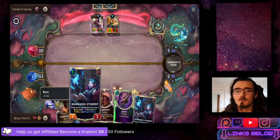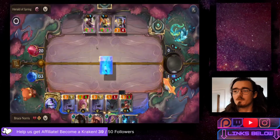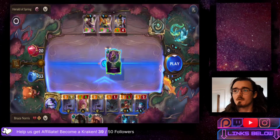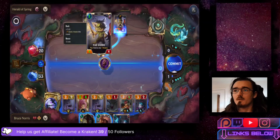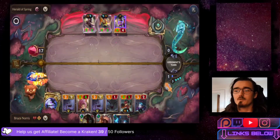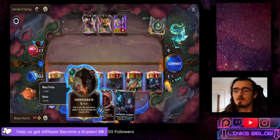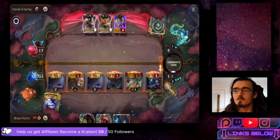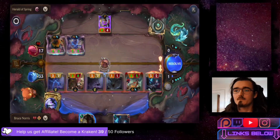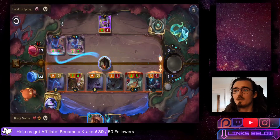We'll drop down the Prefect and eventually the Mana Soul Student as well. They're continuing to make things elusive, which is going to give us more grief, but I think we'll be able to control the pace regardless. We're going to use Guile to stun the Fey Guide so the only thing they have to block with is their elusive units, which we intend to get rid of. Attacking with everything - I don't mind losing units. Using Disintegrate on the Flower Child and committing to this.